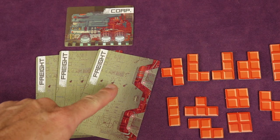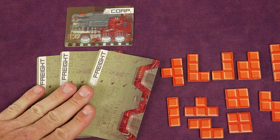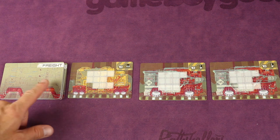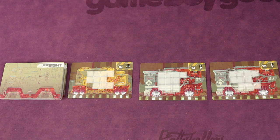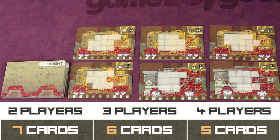From the freight deck, deal three freight cards face down to each player. Each player secretly looks at them and keeps two, discarding one. The discarded cards go face up next to the freight deck, creating a tableau. Then reveal additional cards from the deck so the face-up tableau reaches the total shown on the table: six cards for three players, seven for two players, and five for four players.